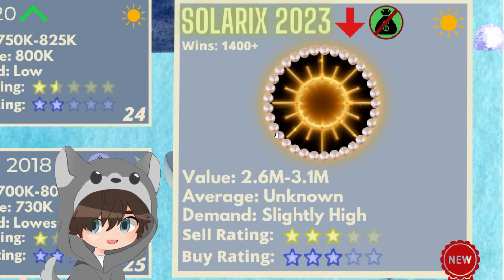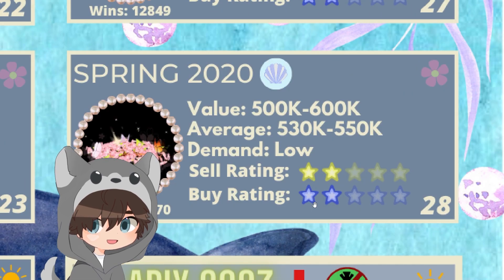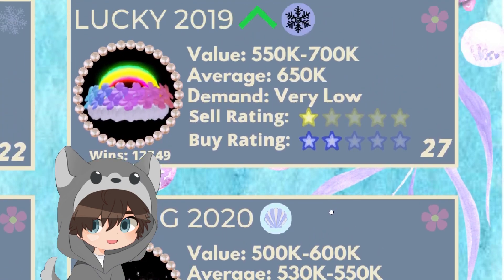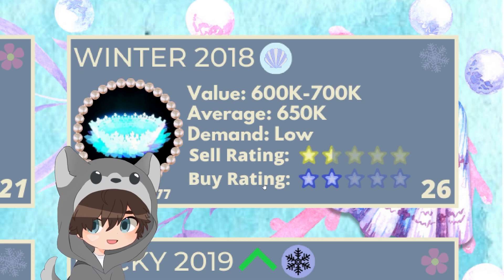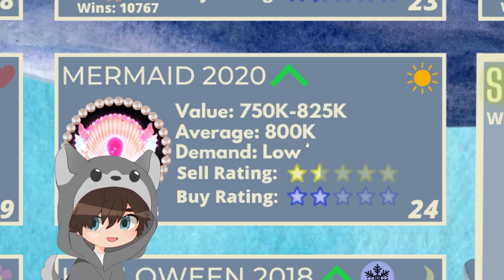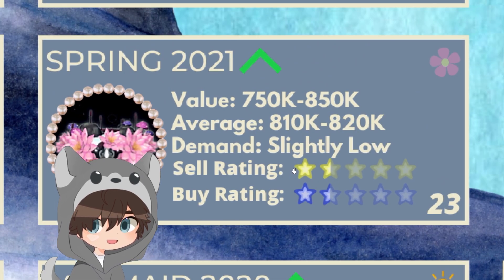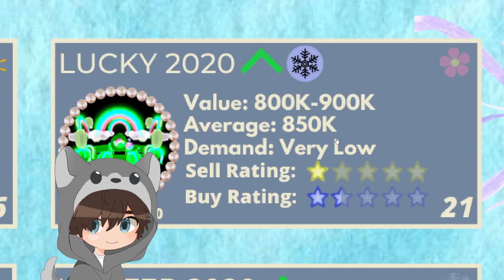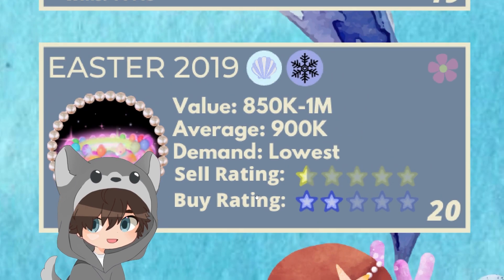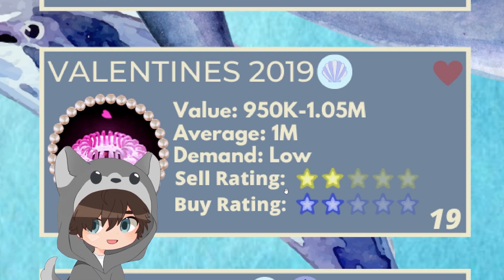We have the Solarix halo valued at 2.6 mil, the 3.1 mil Spring 2020 averaging 530k to 550k, Lucky 2019 at 650k, Winter 2018 at 650k, Halloween 2018 at 730k, Mermaid 2020 averaging 800k, Spring 2021 averaging 810k to 820k, Winter 2020 averaging 810k to 820k, and Lucky 2020 averaging 850k.